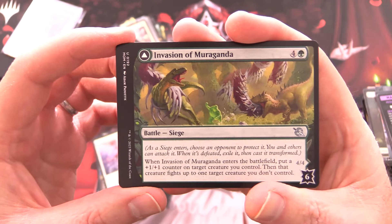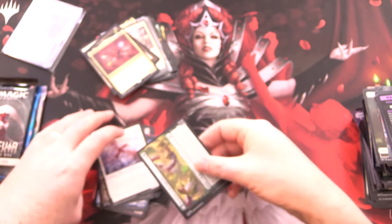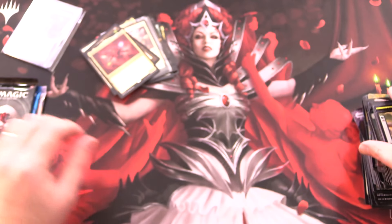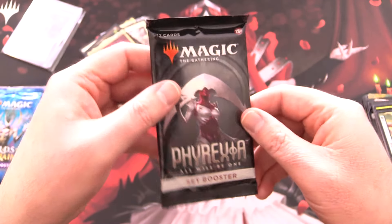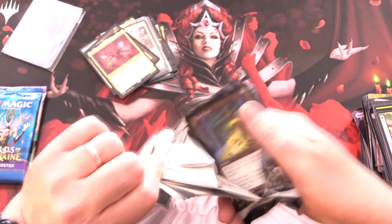Battle card here - Invasion of Muruganda along with Primordial Plasm. Anyone know which set Muruganda is from? I have no idea!